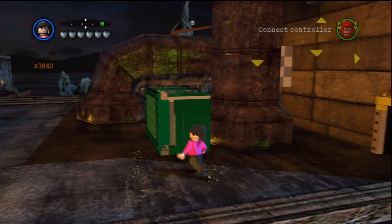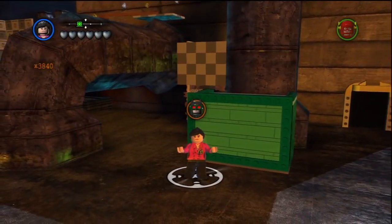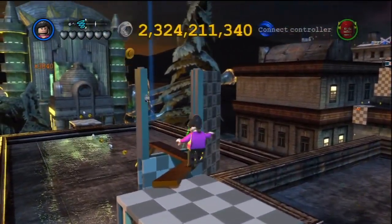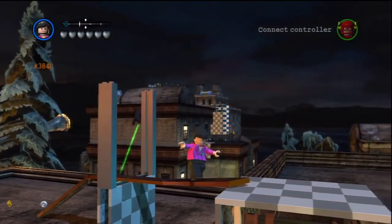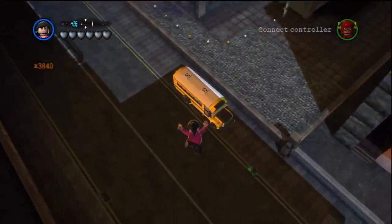Lois Lane is up next. I think you all know that Lois Lane is Superman's long-term love interest. They've been married for a while now and they have a son together. She's here on the list because she also has no abilities and a pretty boring design. She's got a little identification badge on her shoulder, but that's really it.